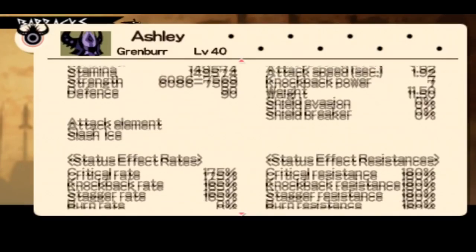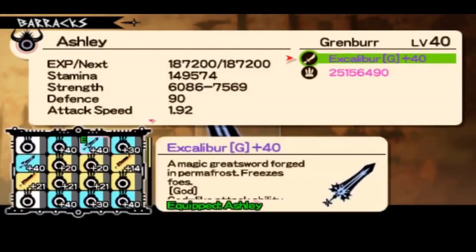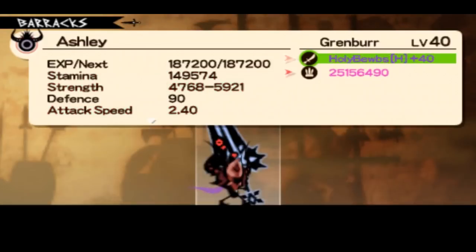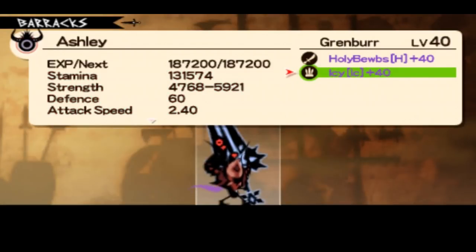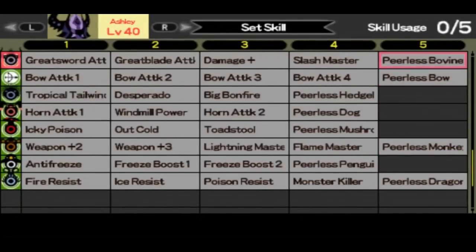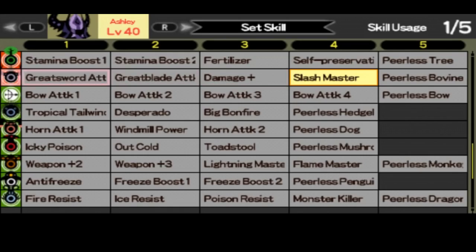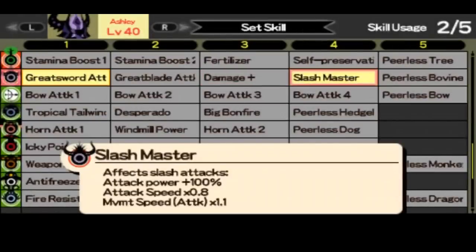I'm picking my set, which I should use overall. As you can see, it's slash ice — I'm dealing slash type of damage and ice. I'm picking lower type of enchantments because I want to show you the closest damage you can get from your HP.